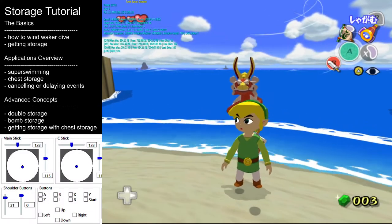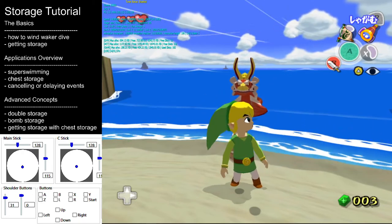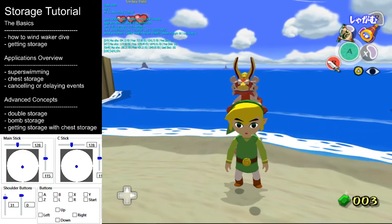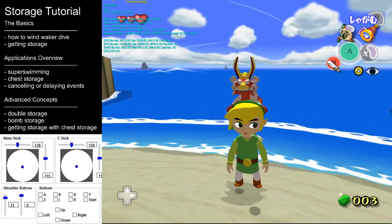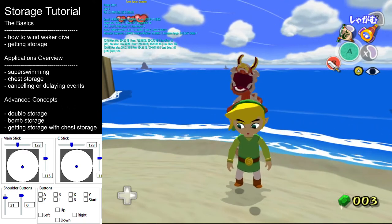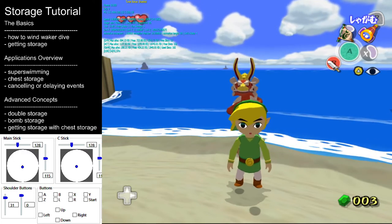Hello there, my name is Trog, and today I'll be teaching you how to get one of the most powerful and interesting glitches in the original version of The Wind Waker, called Storage. If you have been following along a speedrun of this game and things seem straightforward enough at first, but suddenly you get to where I'm at now and wonder what the heck is going on, this tutorial is for you.